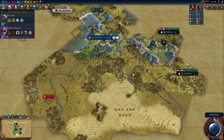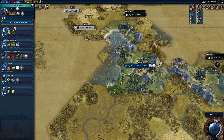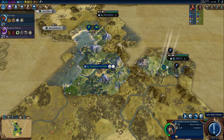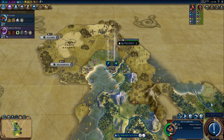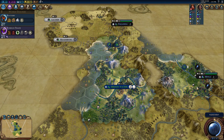I just noticed I don't see any horses nearby. I do have animal husbandry so I'd be able to see them if they existed. Maybe I'll be able to settle right here — though the question is whether it's worthwhile.